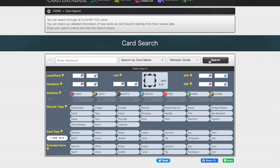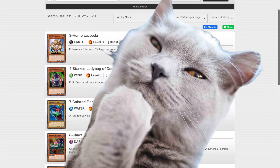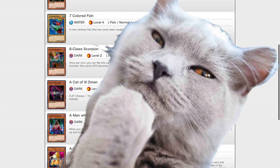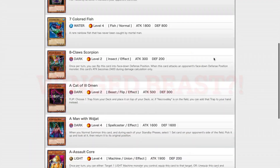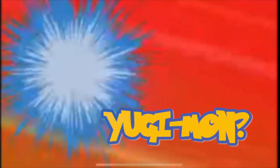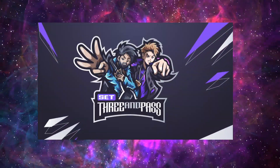Yu-Gi-Oh has thousands of monster cards of different types and attributes. In this series, Cat and Bit will go one-on-one using the artwork of one monster card to determine its name, type, and attribute in a series we're calling Who's That Yu-Gi-Man? Hey guys, this is Cat from Set Free and Pass and I'm here with Bit for the first episode of Who's That Yu-Gi-Man?